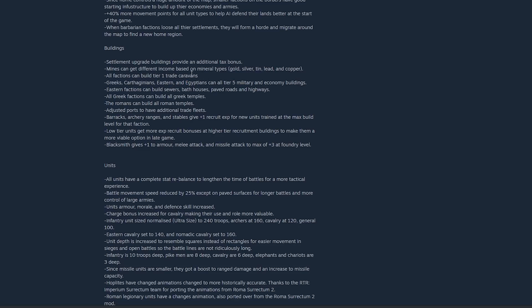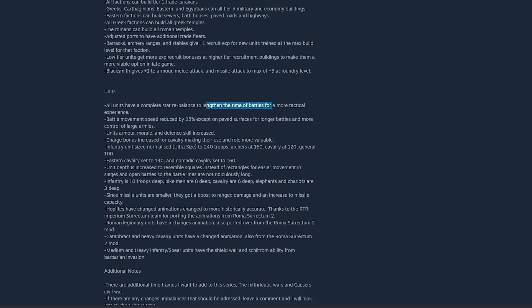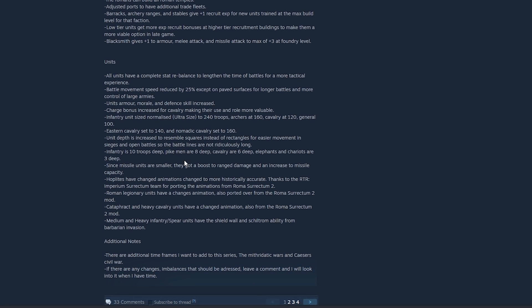Factions can now build tier five military and economy buildings, bath houses, paved roads and highways. Ports have been adjusted to have additional trade fleets. Units have been rebalanced across the board to make battles more tactical. A lot of work has gone into making the campaign more immersive and balanced across all factions, and also improving battles. Lots of animation changes have been ported over from other mods — cataphracts and cavalry have new animations, plus new and re-skinned units.